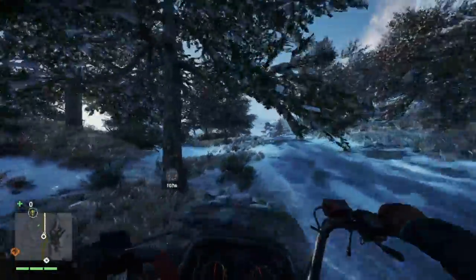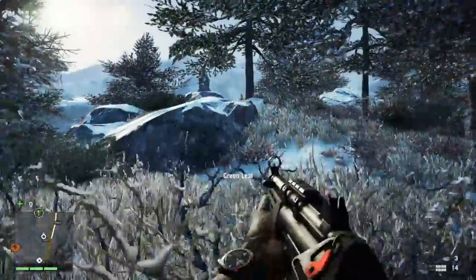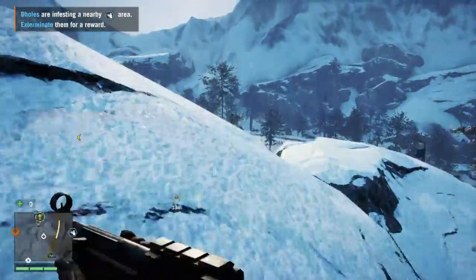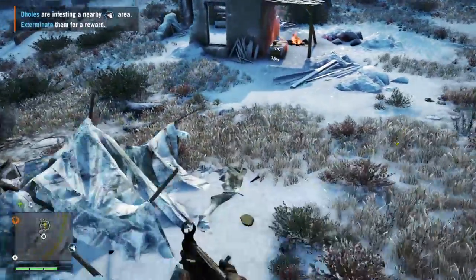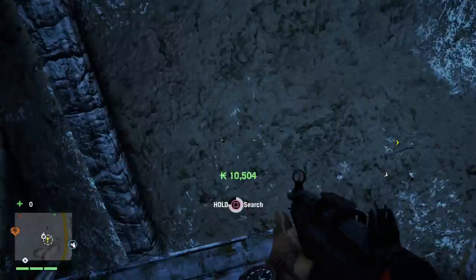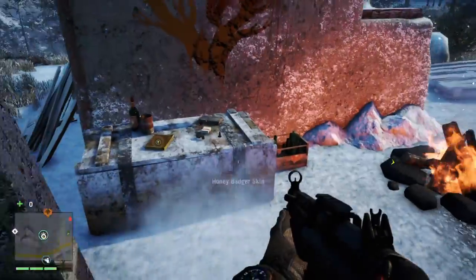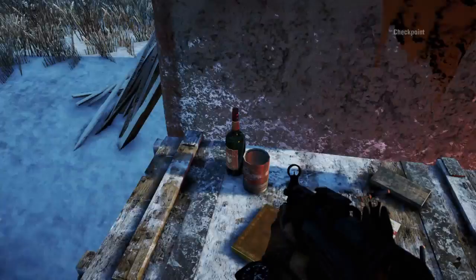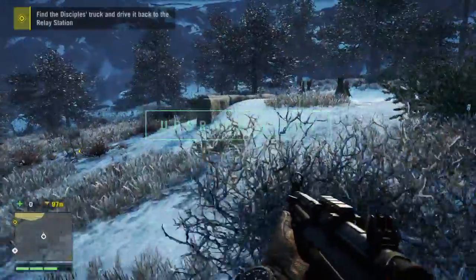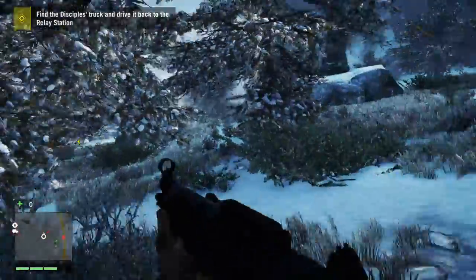I believe we're almost there. Well that was weird — I knew there were wolves, but that sounded weird, all echoed or something. Let's get all these chests. You guys are getting attacked by something. Find the disciples' truck — so it seems like we're pretty much going to be finding trucks and sending them back to the relay station.